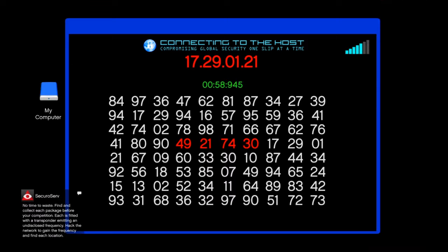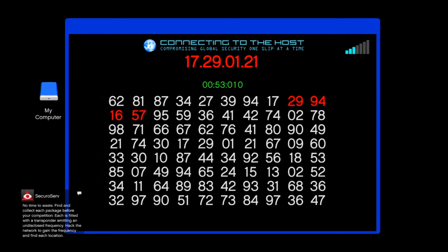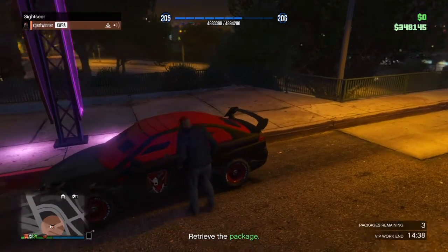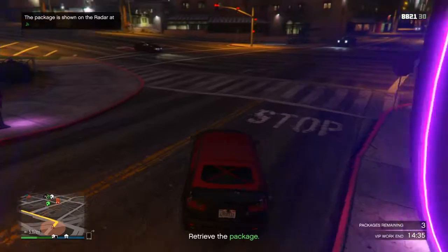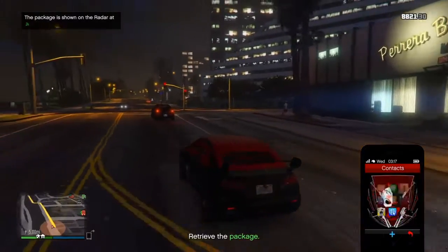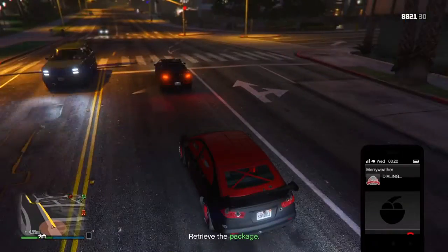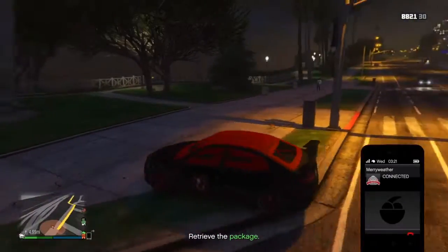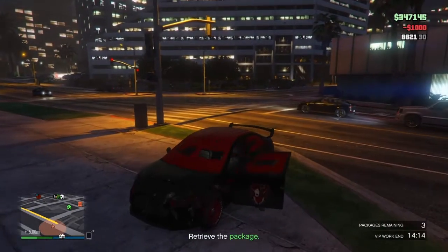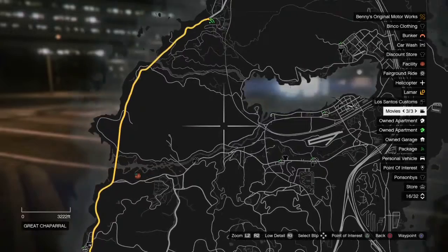The hacking thing is on the bottom right where the CEO icon is. You find the numbers — the numbers are somewhat close enough. Then you just pick up the packages, pretty plain and simple. For this mission I would use a helicopter, or if you're confident enough, drive. Driving is actually the best option to get more money because the longer you take the more money you get. I'm going to get a helicopter to get there quickly — it's all the way up at Paleto Bay.